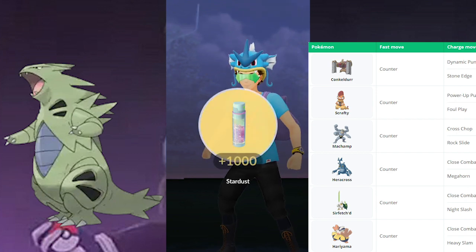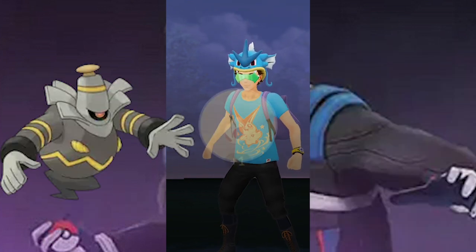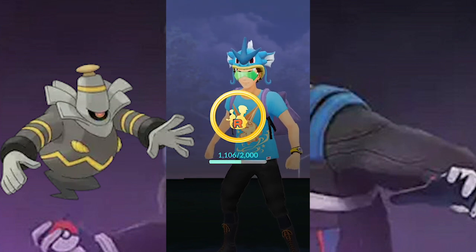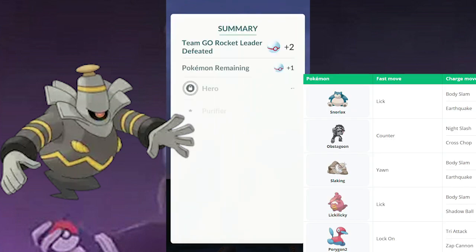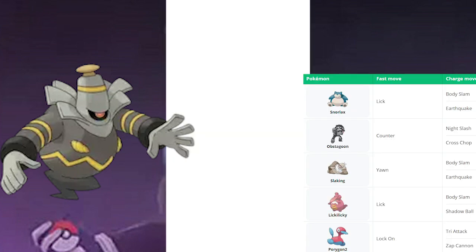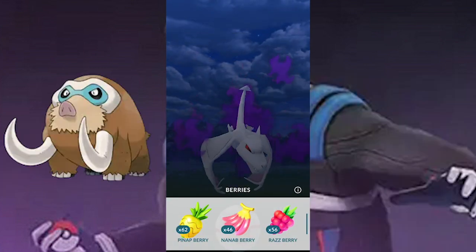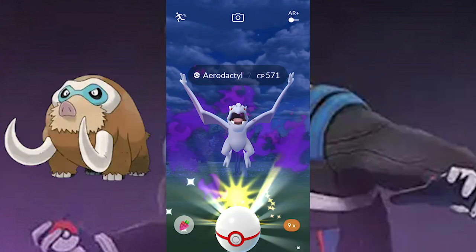Dusknoir is really easy to counter. The majority of his moves are Ghost, and he takes a lot of reduced damage from Normal and Dark-type Pokémon. So Snorlax with Lick is going to be a breeze. Also Obstagoon, Lickilicky, Porygon — anything that's Dark or Normal, this is the way to go.